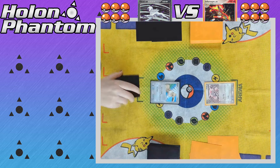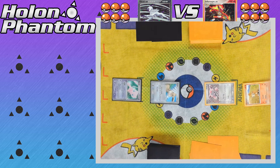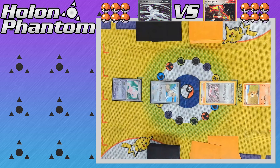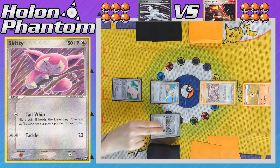And here we go, the battle has started with both players stepping over their starting Pokemon. On the Absol side we've got Eevee as the active Pokemon with the Mew on the bench, and on the Infernape side we've got Skiddy as the active Pokemon. The Infernape side has gone first, benching a Chimchar and attaching a Fire Energy to Skiddy before attacking with Tail Whip. The player flips a coin, which came up heads, so now Eevee cannot attack during this next turn.